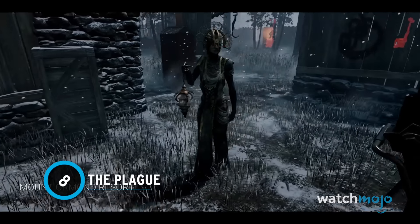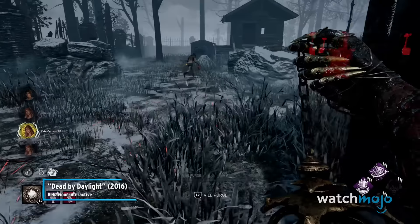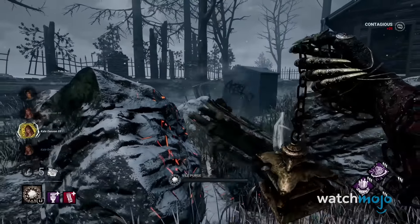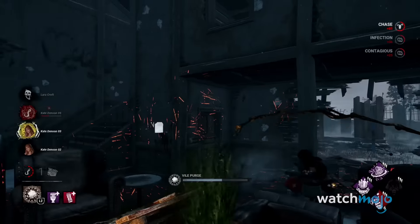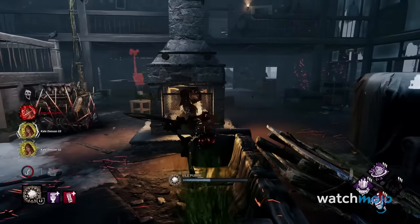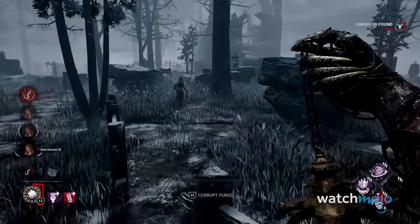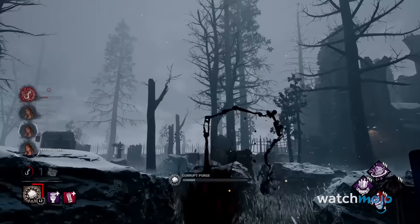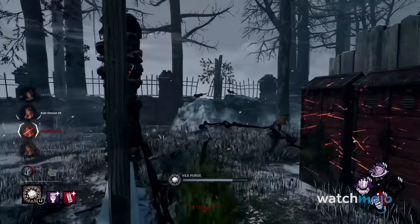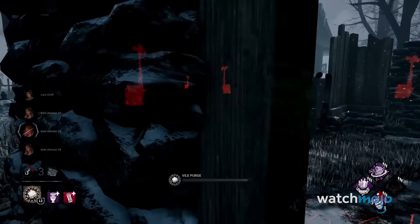Number 8: The Plague. Leaning a bit more towards body horror, The Plague is one of the most difficult killers to go up against. The big reason for this is her unique power, Vile Purge. By vomiting onto survivors extensively and excessively, The Plague can force players into an injured state while inflicting Broken, preventing them from healing and forcing them to seek out one of her pools of devotion. Should a survivor ignore infection and proceed to interact with gens, pallets, and teammates, the infection can wind up spreading to fellow survivors.